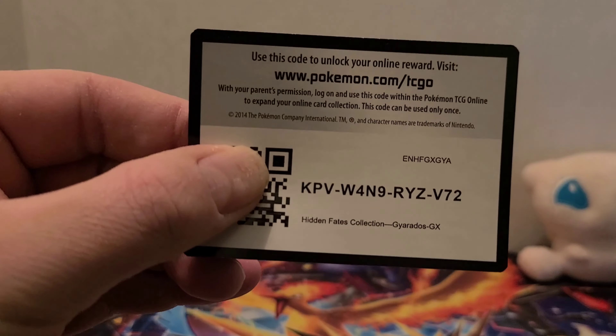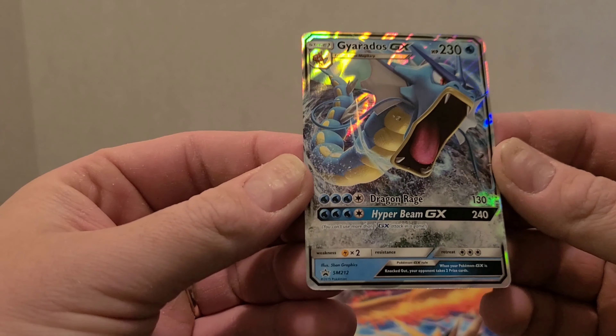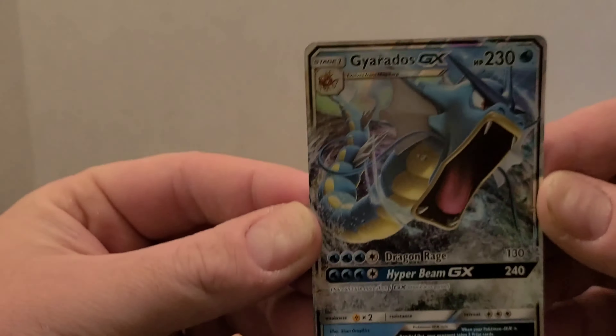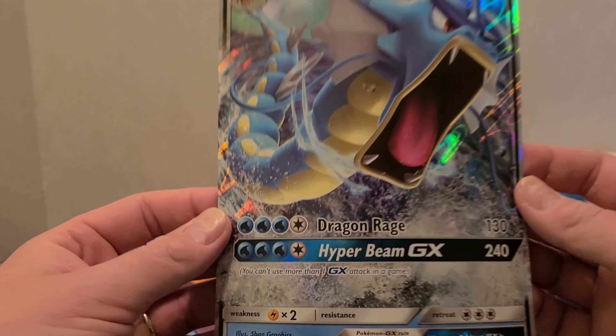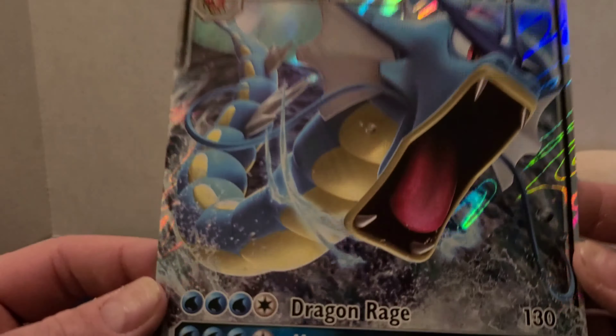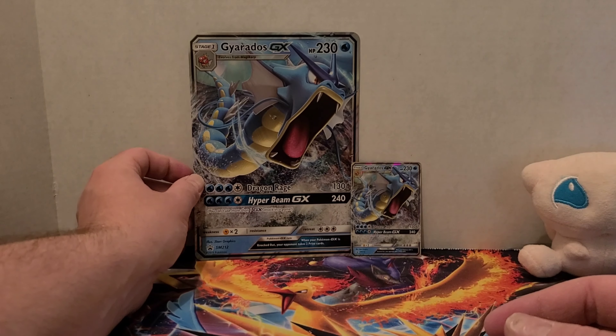There's the online code card. The regular-sized promo card — this is SM212. This is the jumbo-sized promo, which is really cool. Gyarados is a very fierce Pokémon.